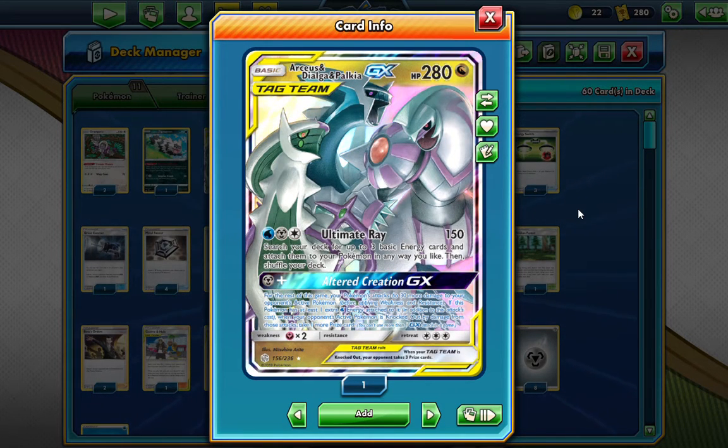280 hit points — that is a bulky guy, if I do say so myself. Arceus Dialga Palkia has two amazing attacks. For Water, Metal, and Colors: Ultimate Ray does 150. Search your deck for three basic energy cards and attach them to your Pokémon any way you like. And then Ultra Creation GX is where people just cannot stand this card — if you have an extra, your Pokémon do 30 extra damage, all of them.